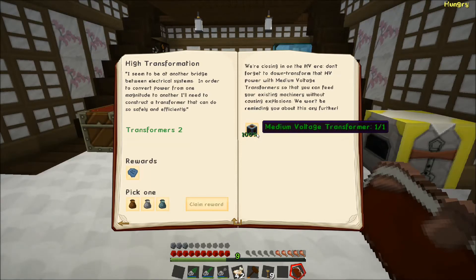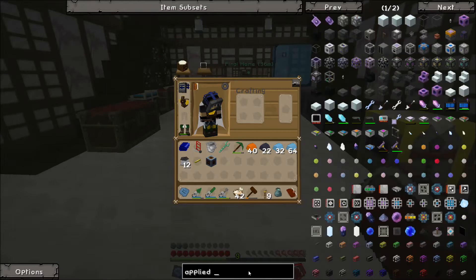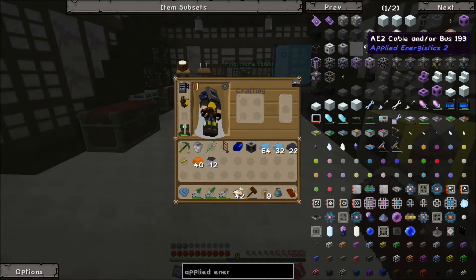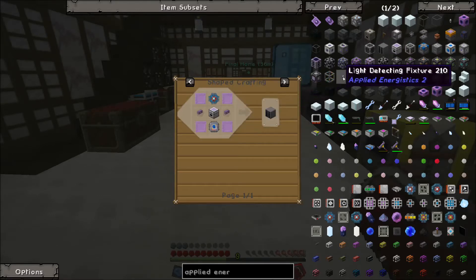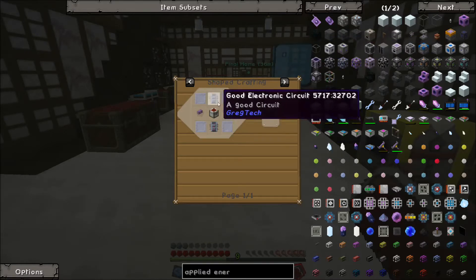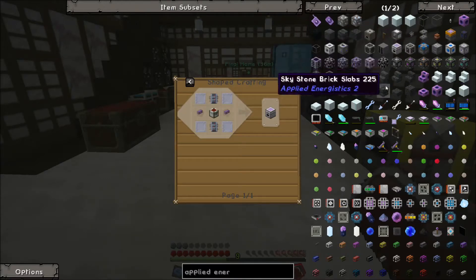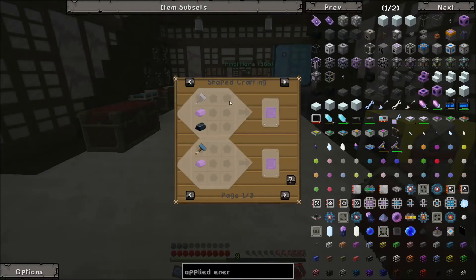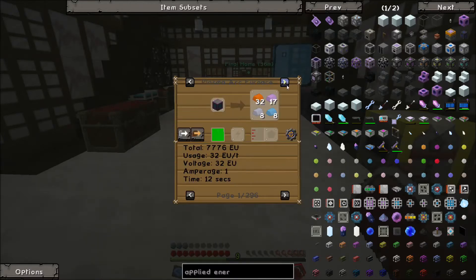I did do a little bit of looking around, and it would appear that getting into Applied Energistics at the moment wouldn't be terrible. The only thing is, when I was looking at it, I noticed the ME drive takes titanium, which we don't have at the moment. We could do it with an ME chest, but that's kind of pointless. To get the titanium, it's kind of involved from what I can tell — I believe it's in the blast furnace.